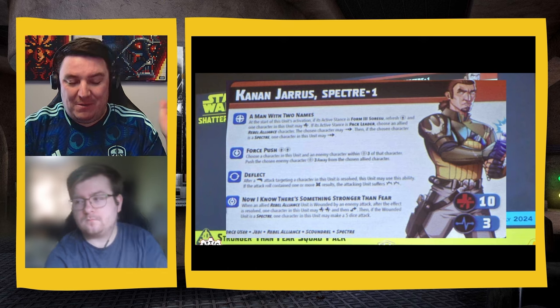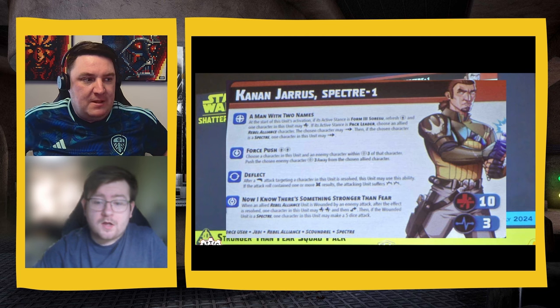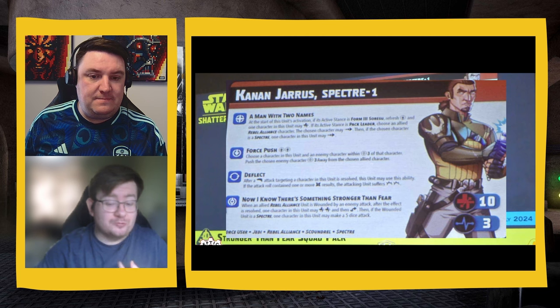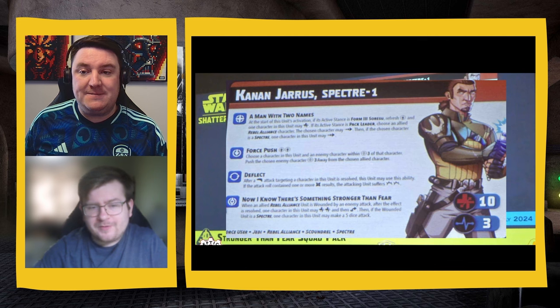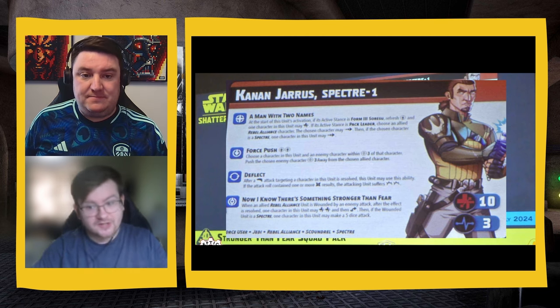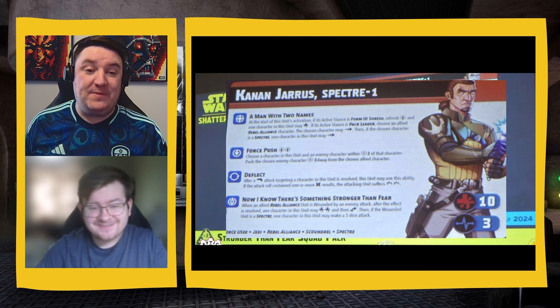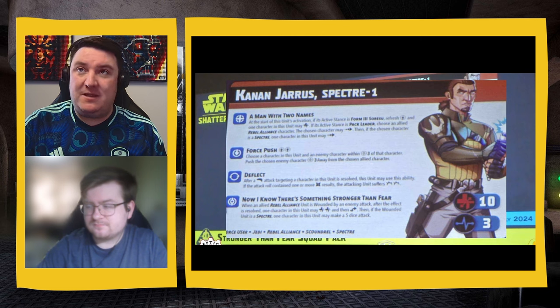His identity: 'Now I Know There's Something Stronger Than Fear' — when an allied Rebel Alliance unit is wounded by an enemy attack, after the effect is resolved, one character in this unit may double recover and then jump. Then, if the wounded unit is a Spectre, one character in this unit may make a five-dice attack. That is so good — pretty damn good. I'm quite pumped for Kanan, obviously we need to see his stance card. The only way I could get more pumped is if there's an alternative head option — I want some blind Kanan. He's also got Deflect on his card, which is fitting because the first moment you find out he's actually a Jedi is when he starts deflecting back at the stormtroopers.